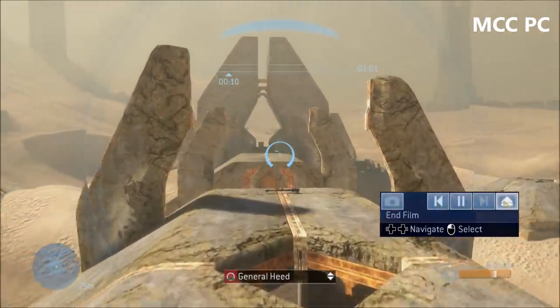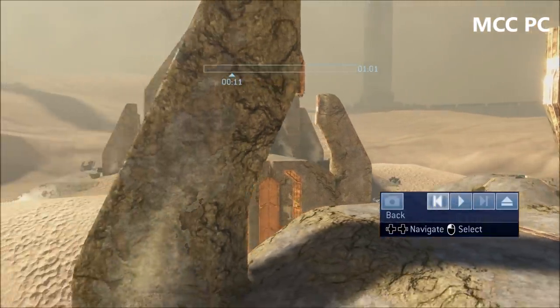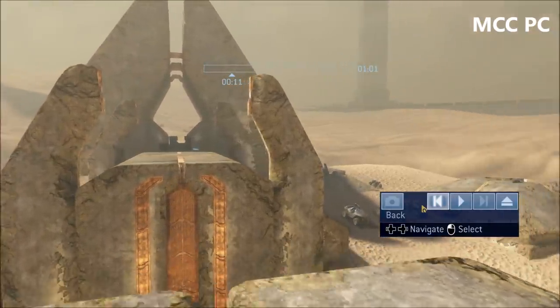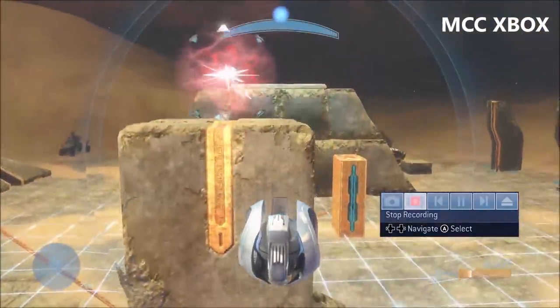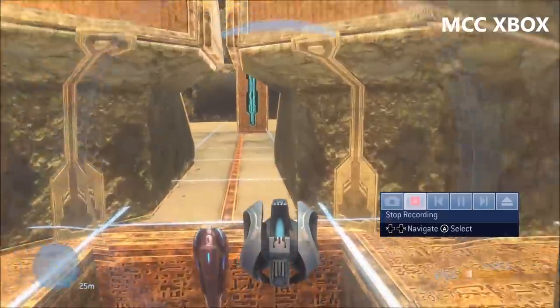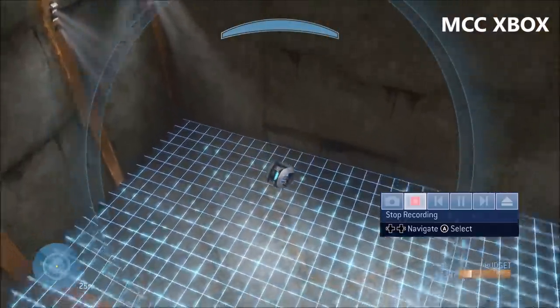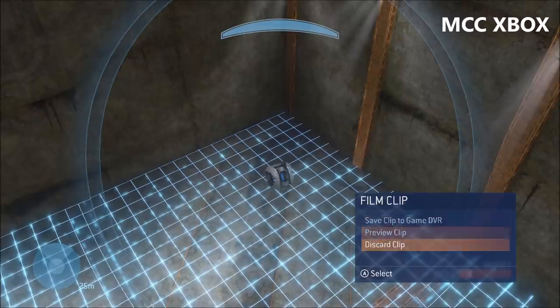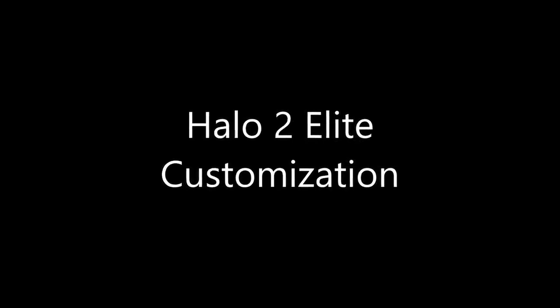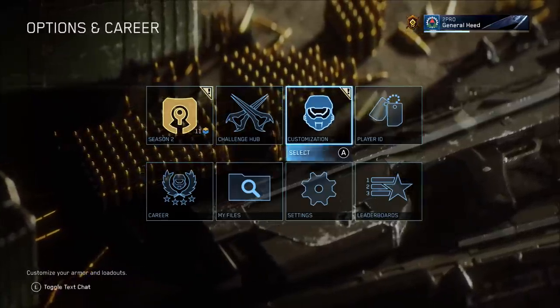Next up is theater mode. On the PC version, the record button is missing, in addition to the screenshot button being disabled. The record button on the Xbox One version, when you click it, records the gameplay you're doing and you're able to play it back in theater mode — an exact playback of every movement you did with the camera. You can also save that clip to Game DVR or just watch or discard it. But now that's missing on PC. It's a minor thing since you can just record with Game DVR manually.